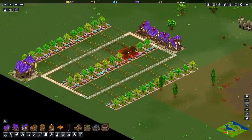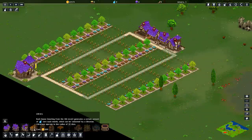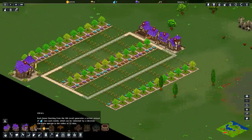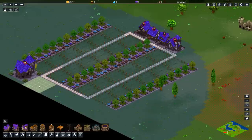For the other buildings that help support this housing block, the library: once you get your houses grown to level four or higher, the librarian is going to wander around and harvest lore from your houses, which basically allows you to do research.